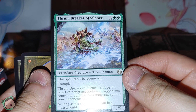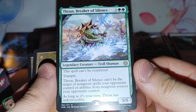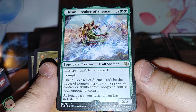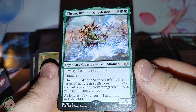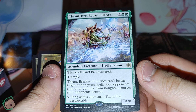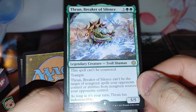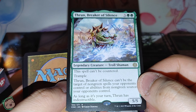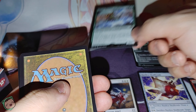We got a rare — Thrun, Breaker of Silence, three green green. This spell can't be countered. Trample. Thrun can't be the target of non-green spells your opponents control or abilities from non-green sources your opponents control. As long as it's your turn, this has indestructible. This seems pretty good. Based on what I'm reading and for the price, it seems fine — not too overpowered, but not weak. Neat.